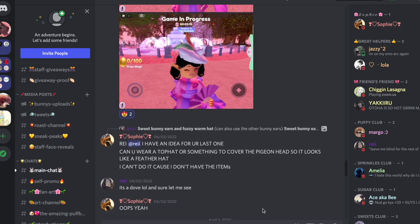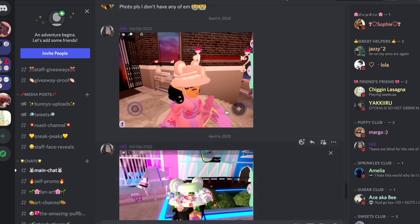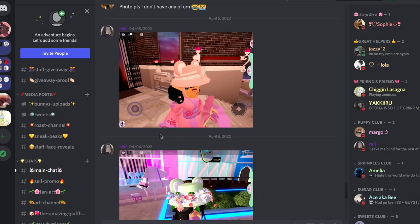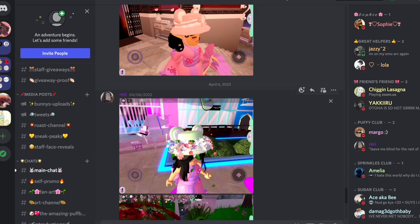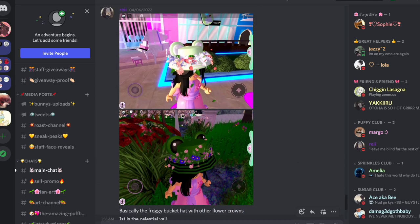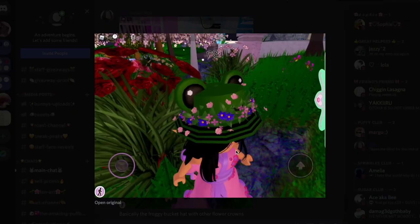There's another outfit made with the fuzzy hat, but this time with the froggy bucket hat too, which makes it kind of like a bear hat over a bunny hat. I don't have the froggy hat so I can't show you. And then there's the froggy hat with different flower crowns — the first is the celestial veil and the second is the springtide flower crown. I really like both!